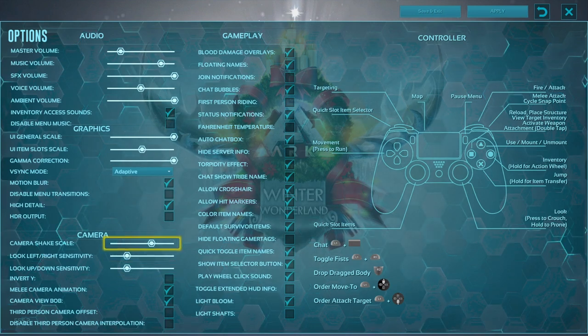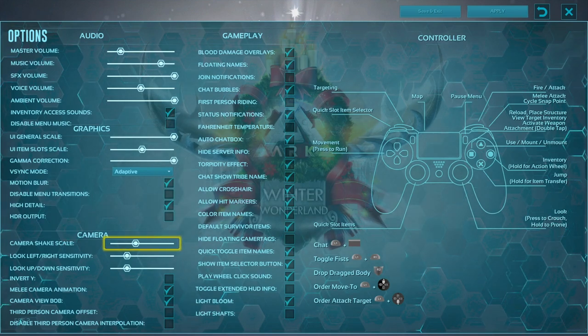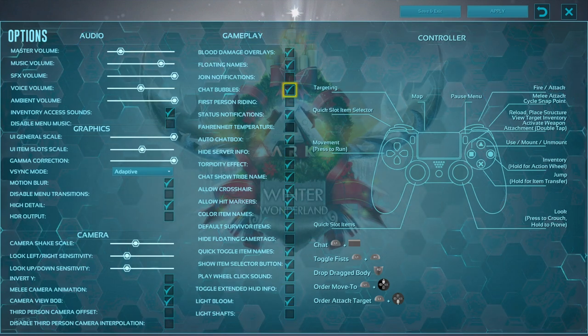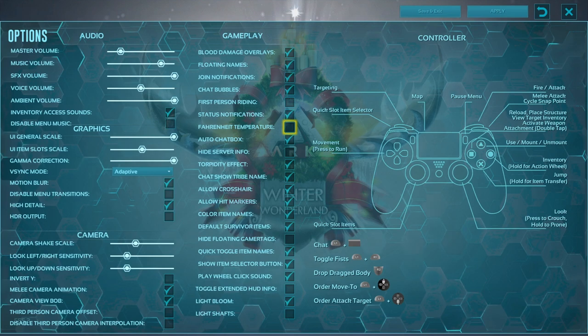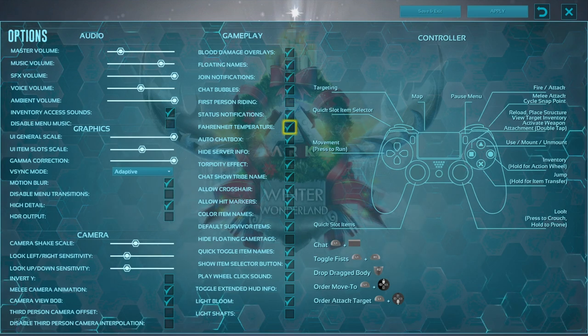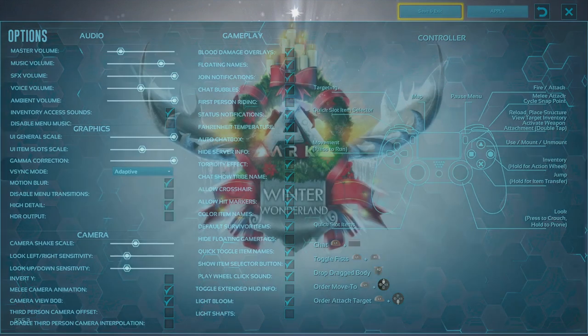I have a tendency to leave the dino sound indicator up so I know when a big dino is near me, but it will get annoying so you probably want to turn it down or off depending on how much you play. Always turn on join notifications. If you use the Imperial system you may want to check that setting if you're from the US; if you're a metric person, leave it alone. When you're done, hit Apply and Save and Exit.